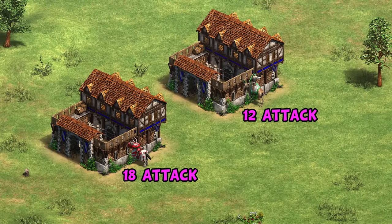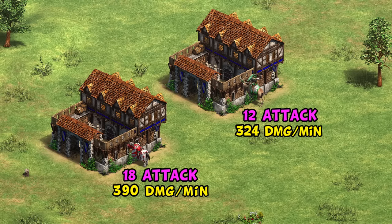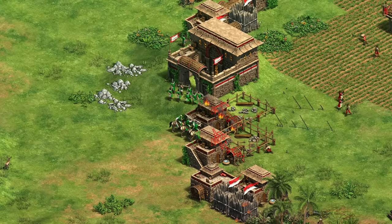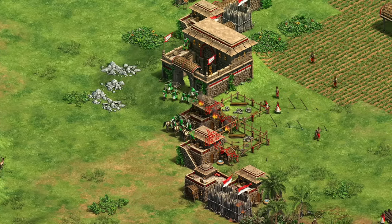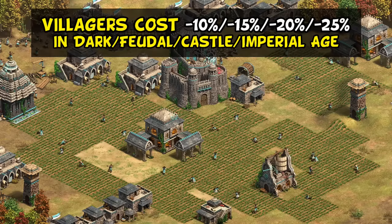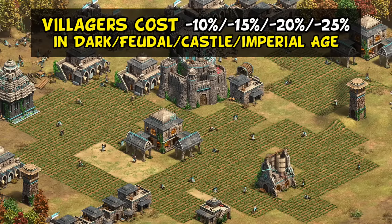This is of course very useful to make up for the fact that Hindustanis miss the knight line entirely, and at least when it comes to breaking through walls, having camels doesn't put you at a massive disadvantage. Even in imperial age this bonus still helps — normally a fully upgraded paladin has 18 attack to the imperial camel's 12, but once you factor in the bonus damage and the Hindustani's faster camel attack, the two come out to be quite comparable against buildings.